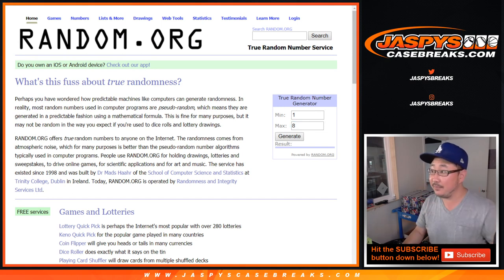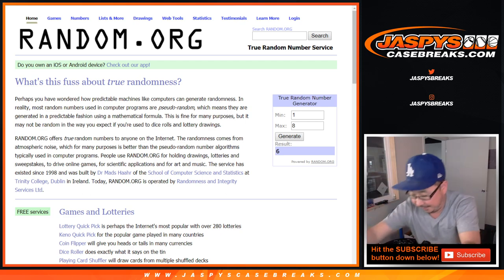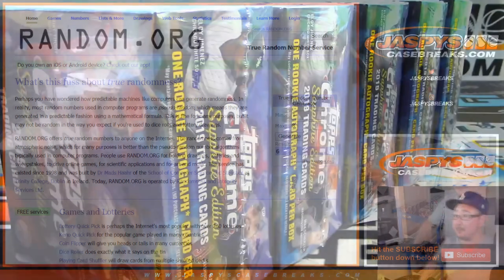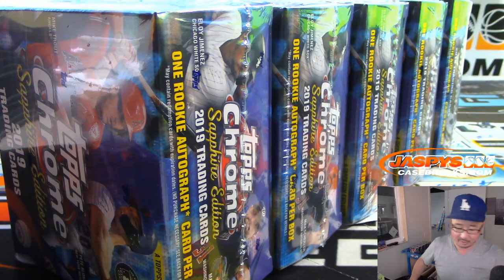So there's one through eight. Let's generate a number — and it's going to be six. One, two, three, four, five, six — that one right there. And these will just get reshuffled, then we'll renumber them and go from there.